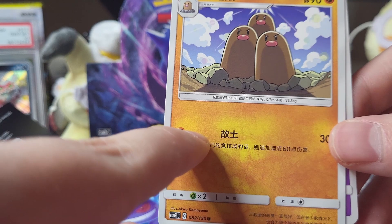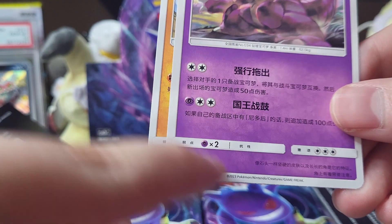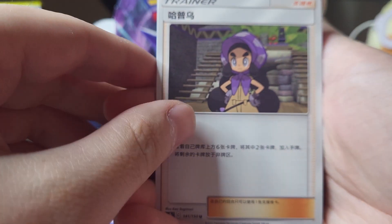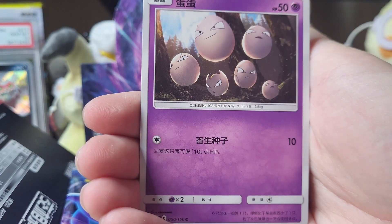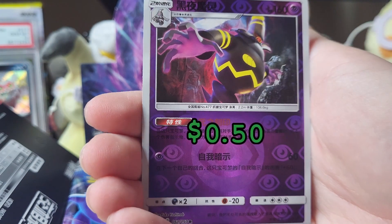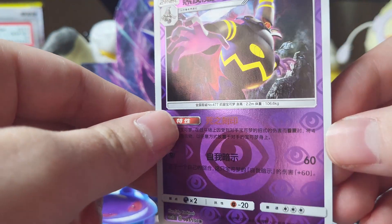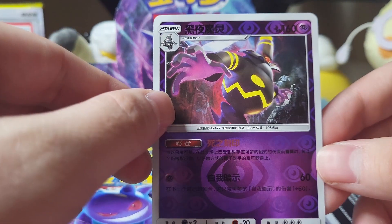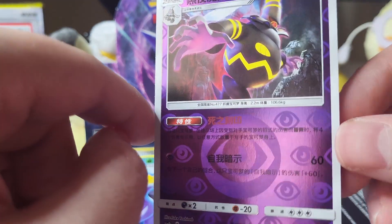So I'm guessing this is the rare, right? It says uncommon right there — that one also says uncommon. Okay, I think we could just do that. All right, we got a girl, we have a thing, we have an egg, we have a cat — wow, that actually looks so good. Whoa, wait, that actually looks so clean! I love the 3D aspect of this, this looks so good.